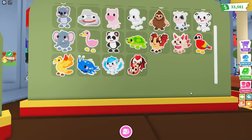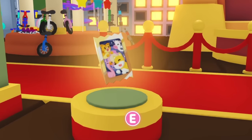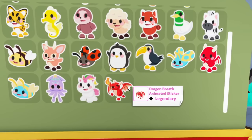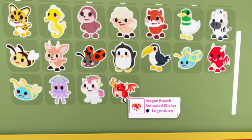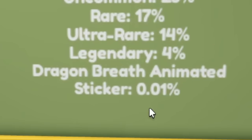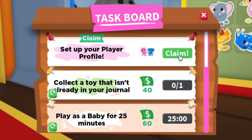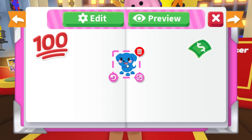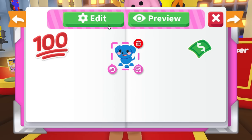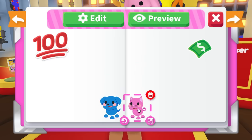But then there is a whole new tier — an animated sticker is not even considered legendary, it's like better. That's from the premium sticker pack you buy with Robux. And there's an animated dragon breath sticker too — that's a 0.01% chance. We also get special stickers just for setting up our profile: the cute special blue dog and the cute special pink cat. I love that, it's so cute.